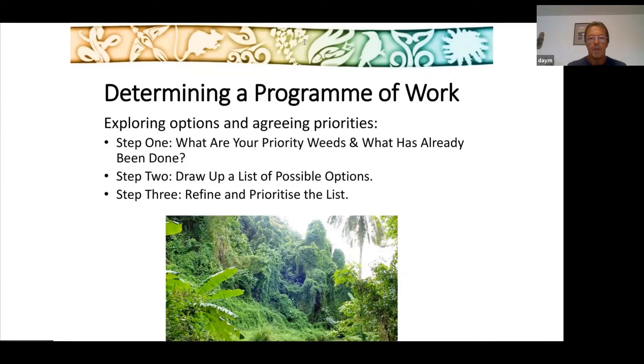Thanks, Lindy. When we're looking at trying to work out importing bodies and natural enemies, we've got a whole stack of weeds in our countries. Some countries have got over 300 species, others 100. So how are you going to determine which ones are priorities and whether there's biocontrol agents? I'm going to talk about the first two steps: how to look at priorities and what's already been done.